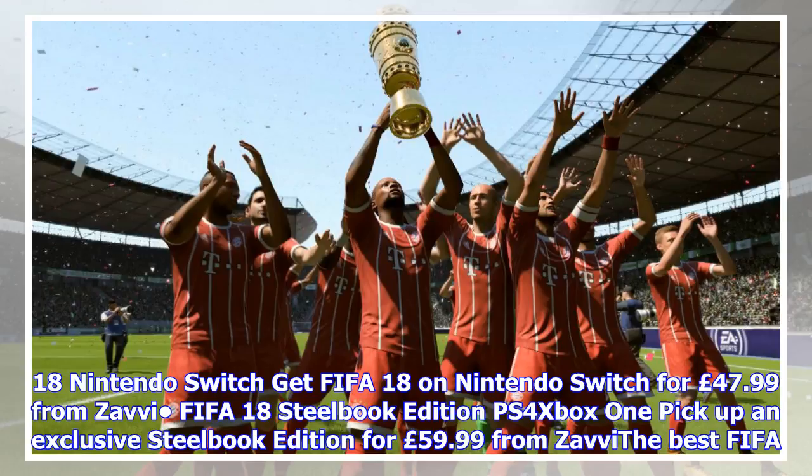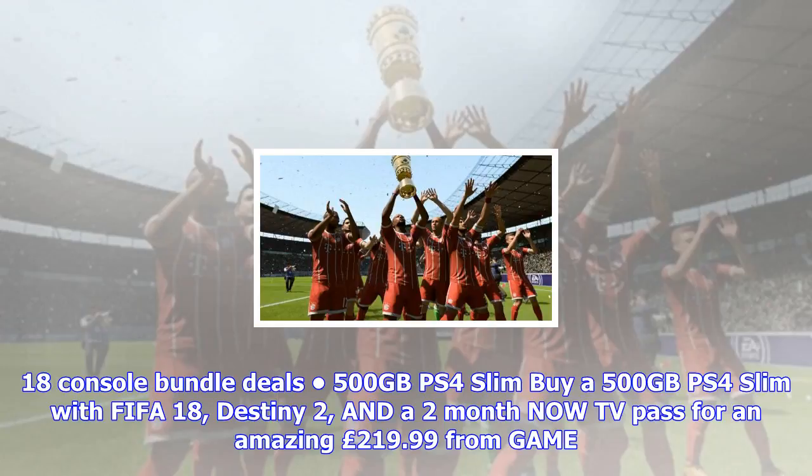The Best FIFA 18 Console Bundle Deals: 500GB PS4 Slim — buy a 500GB PS4 Slim with FIFA 18, Destiny 2, and a 2-month Now TV pass for an amazing £219.99 from Game UK.